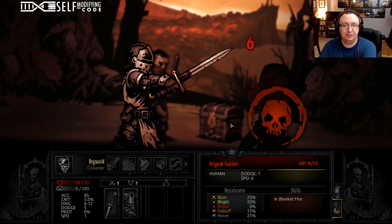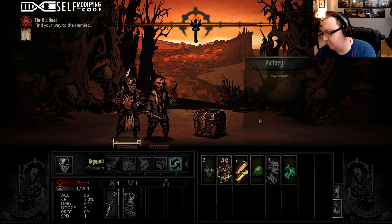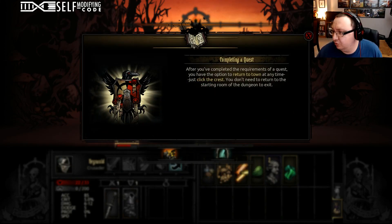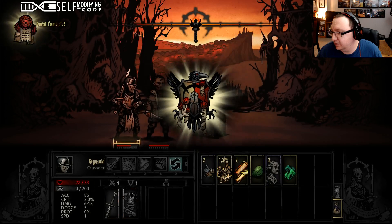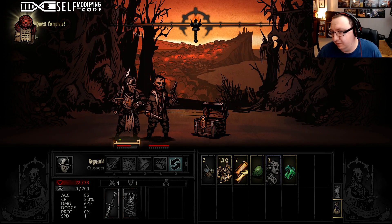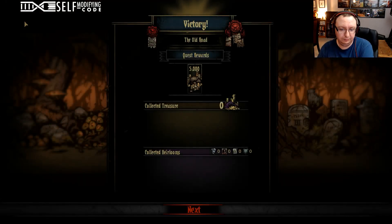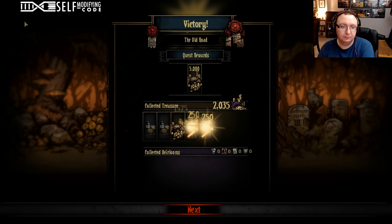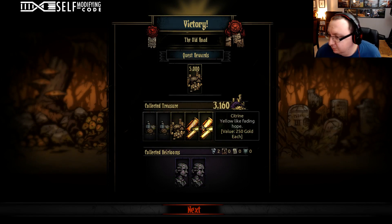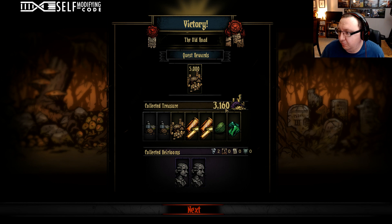Feel free to ask me any questions in the chat. I have links to both my page for this and also my other channel where I do Netrunner content. We've got a bandage trapped chest — it's trapped. We're blighted, so we're going to go back to town. Doesn't matter. So we got these heirlooms.